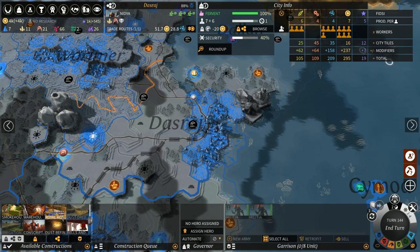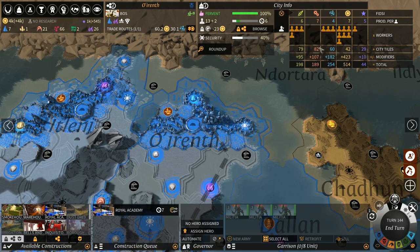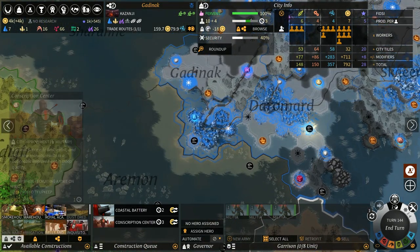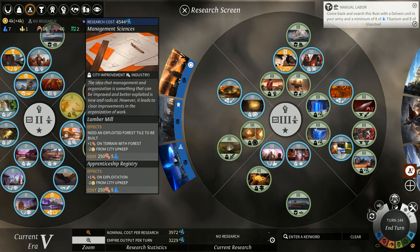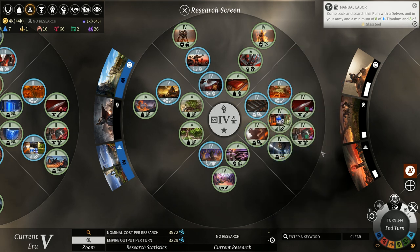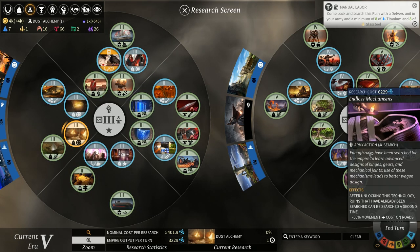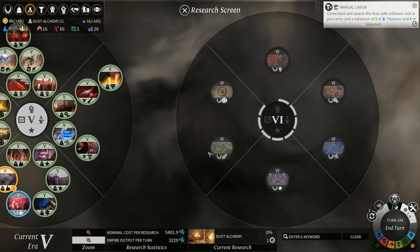We'll end the turn — it's going to say we've got cities doing nothing so we'll go around and place those in where we need to. We're not spending a lot of time on these cities because we're basically just using them to gather dust and buy things out. There are a lot of upgrades we don't need — coastal battery is quite good but we don't really need extra security. We'll put some stuff in the queue though, like management sciences and imperial funding — five science, that's pretty good. We've also got dust alchemy which is really good.